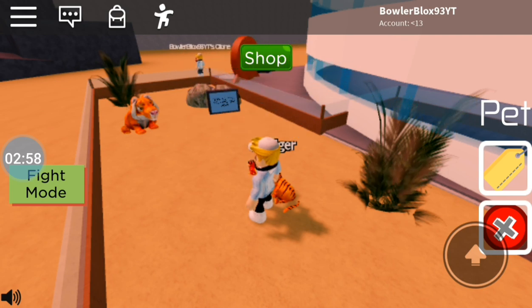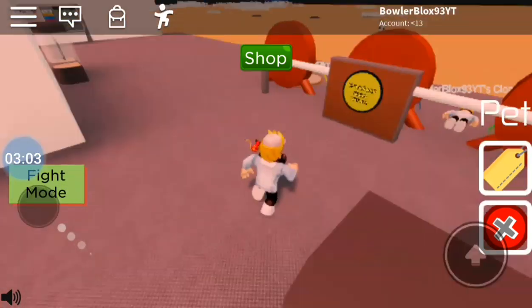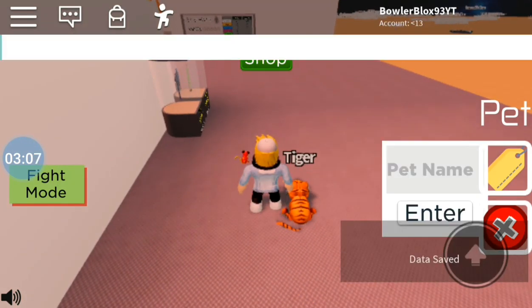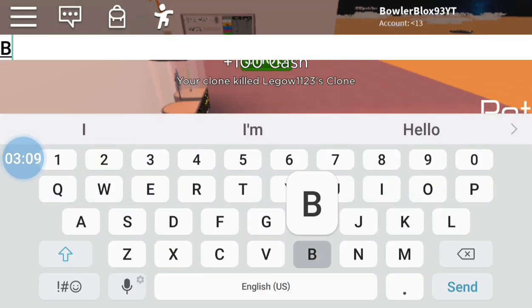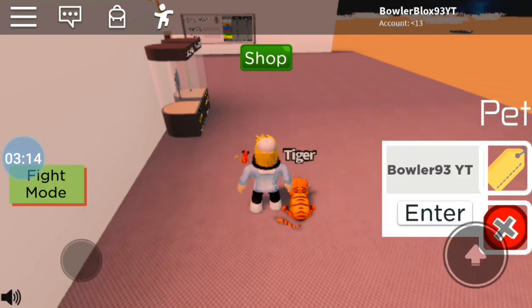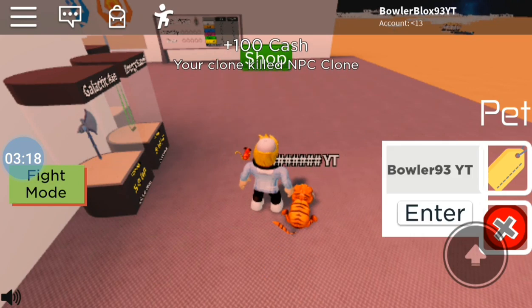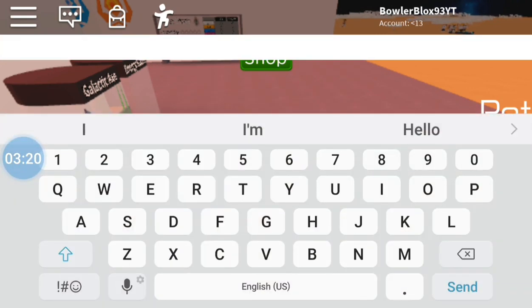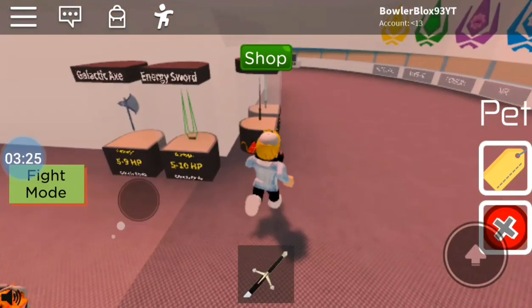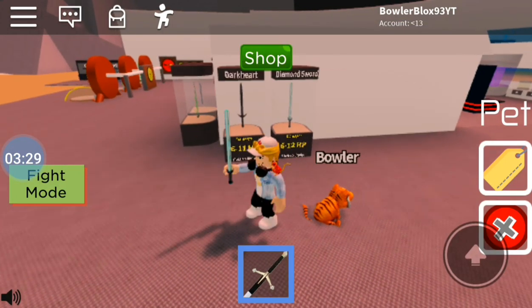Okay, let's just continue — sorry about that. Oh wait, it's asking for a pet name — no way! I'm going to type in my channel name so everyone knows. I'll just do 'Bowler' — Bowler, amazing. Now I'm going to grab my diamond sword because I love my diamond sword.